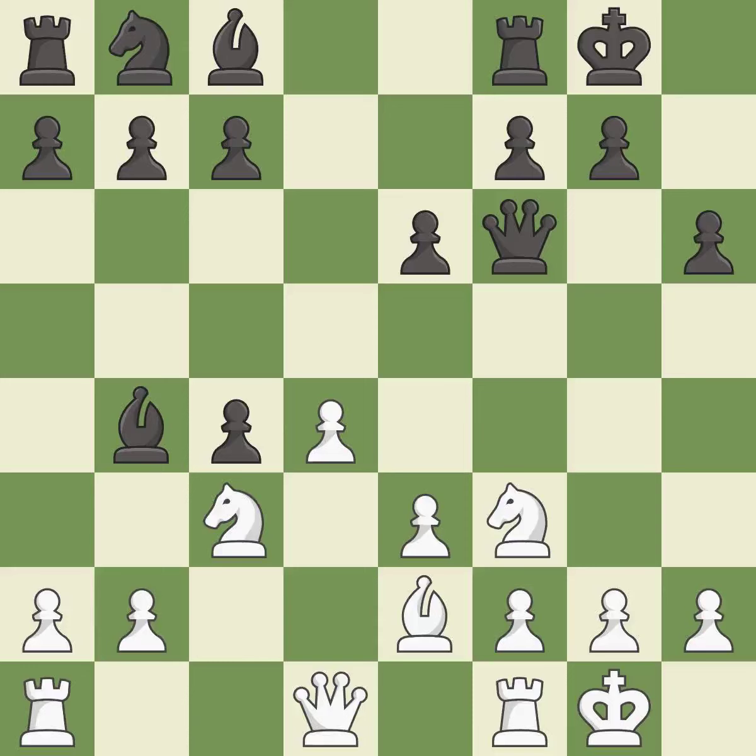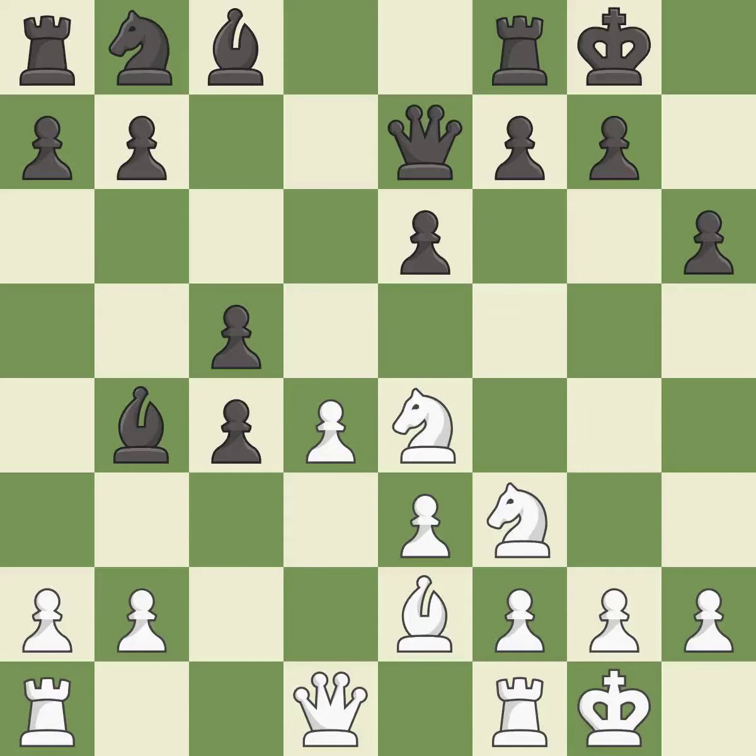It is best. This permits the opponent to win a tempo by threatening a queen — it is an inaccuracy. This attacks a queen, winning a tempo when it moves away; it is best. This protects the attacked pawn — it is best.